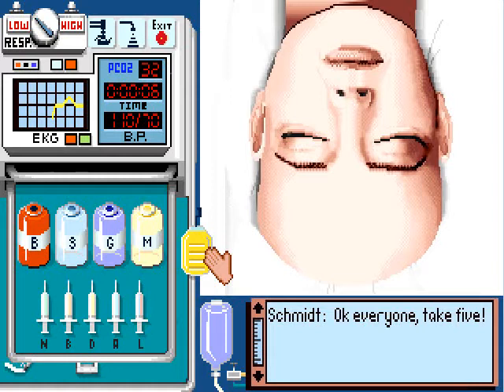If the urine level drops too low, the patient will die of renal failure, which is never good. Another quick note about the IV: you must keep some fluid in the IV at all times. If the IV is ever allowed to empty, the patient will die — I'm not sure why; I assume something like an air embolism or something.